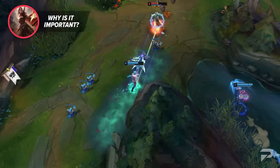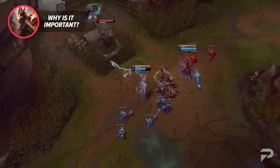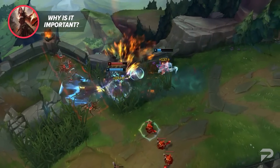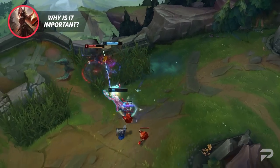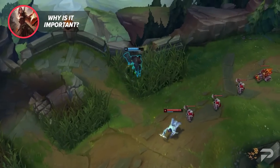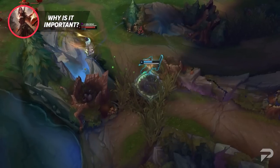During laning phase, you can look at your minimap, spot the enemy jungler for a second in the top brush, and then use that knowledge to engage in a 2v2. You can also do the opposite where you want to look for a fight, but both mid and jungler are missing, so the safe play is to wait until they're both spotted. Being able to use your minimap properly means constantly having awareness of what's going on in it, properly interpreting the information, and using macro to respond accordingly.